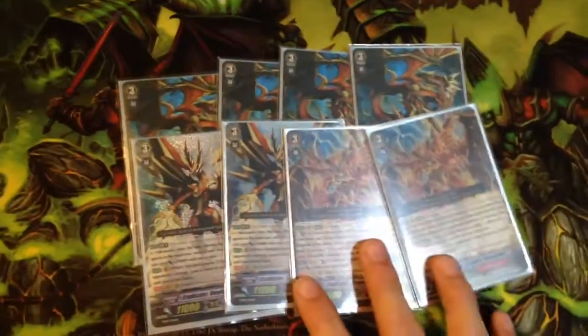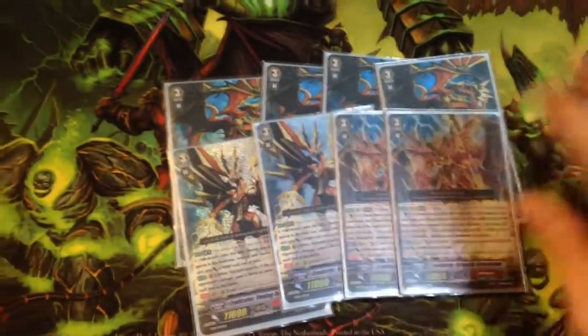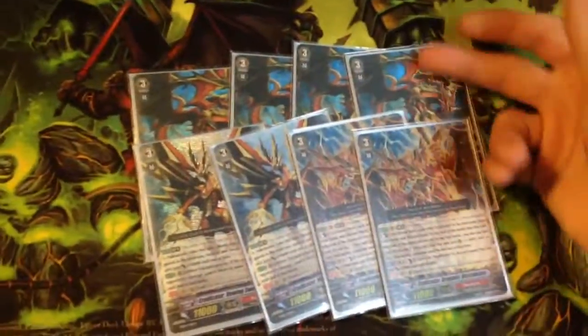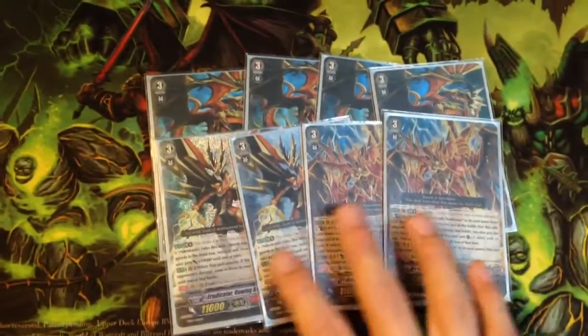Lastly, two Descendant — the finisher of the deck. The card is just so good, it makes the deck. The turn after you go Gauntlet, you go Descendant, and if they're at four or five damage you can push for game.